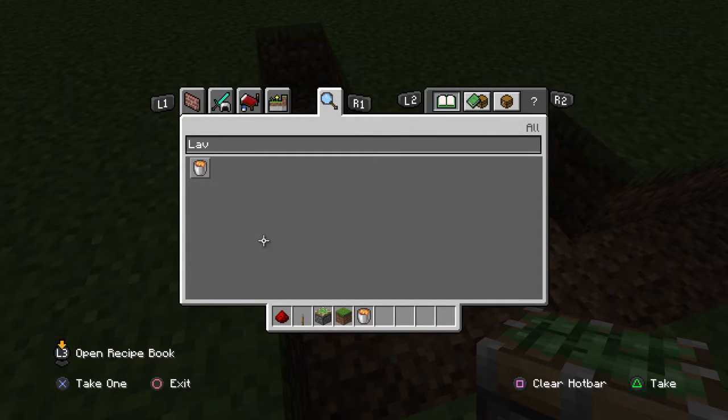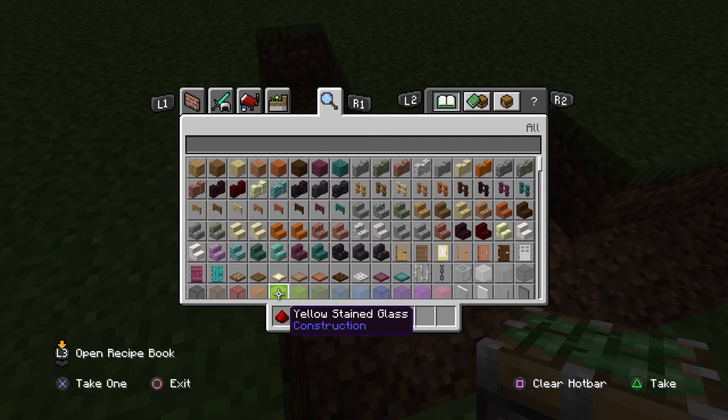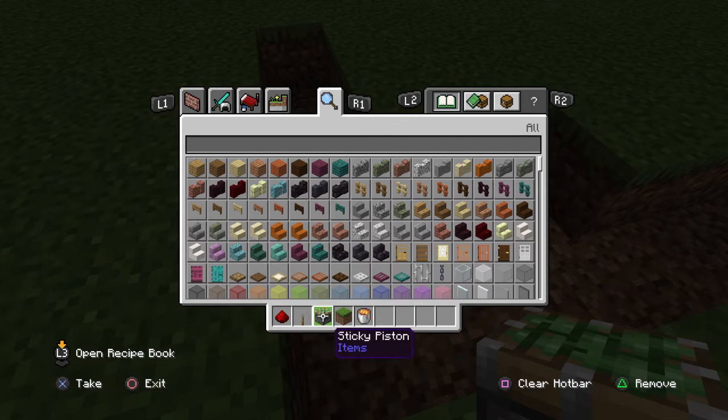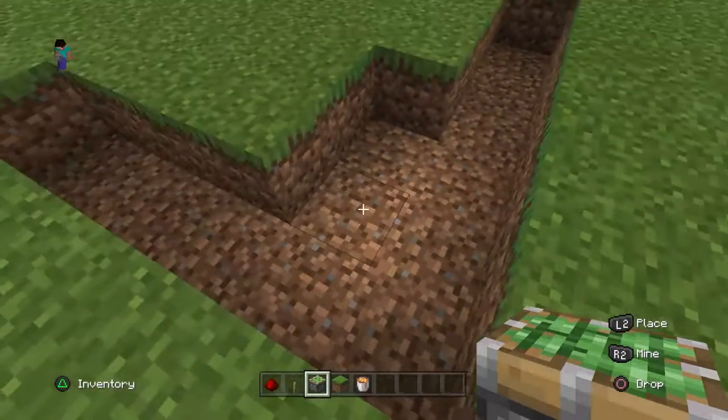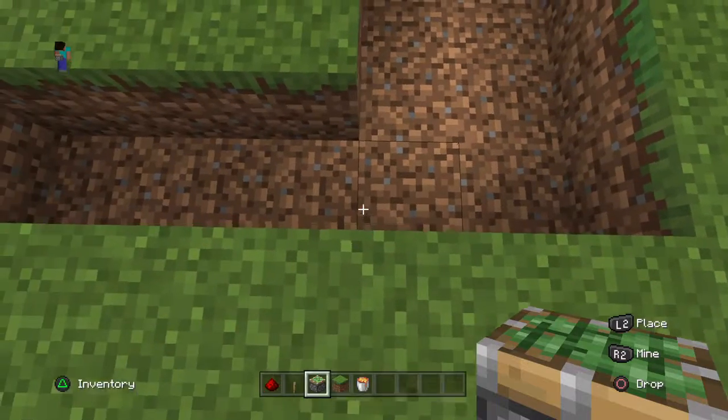Hi guys, so today I'll be building a sticky piston trap. You'll need redstone, a lever, sticky pistons, grass blocks, and a lava bucket. When you're ready, we will start the track.